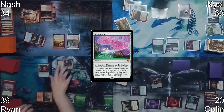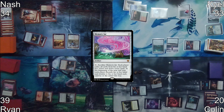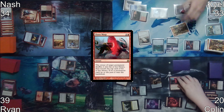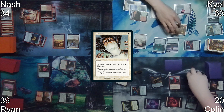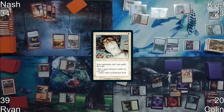Ryan cracks the Memory Jar to draw seven, then moves to combat and attacks Kyle with Neheb. Kyle responds by casting Silence. Colin responds by Chaos Warping his own treasure, hitting a Swamp. On end of turn, the delayed Memory Jar trigger causes everyone to discard their hand and put their old hand from exile back.